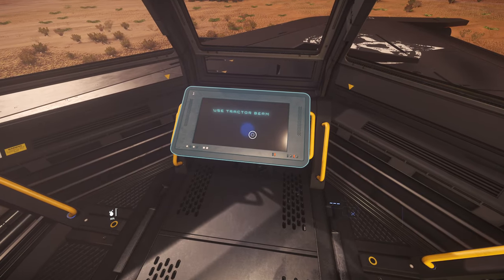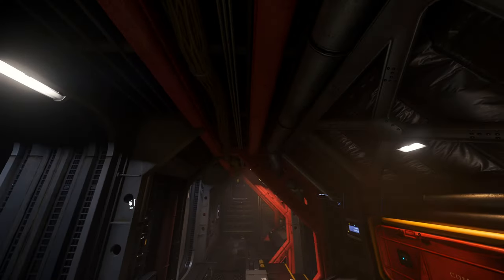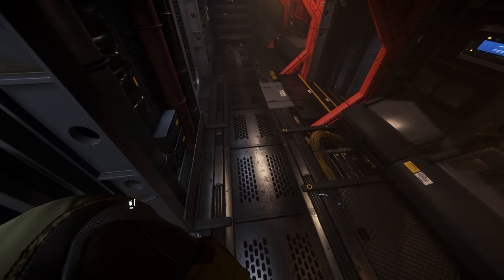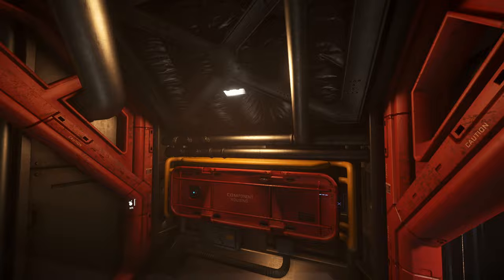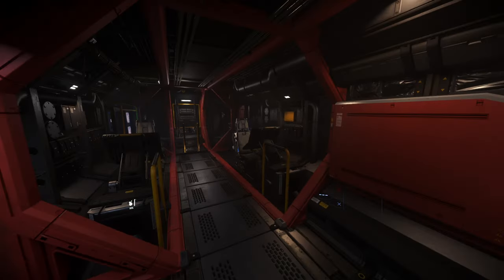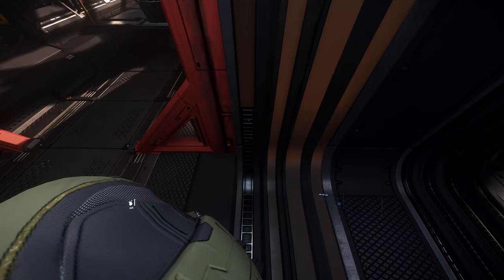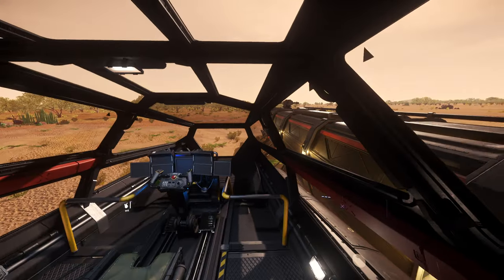This is the tractor beam operating station. The cosmetic differences on the inside are that these metal bars are painted red — everything is normally black inside, but now it has a red paint job on these metal frames. Walking inside the command module, you can see there's a thick double-sided blast door separating the main body from the cab.